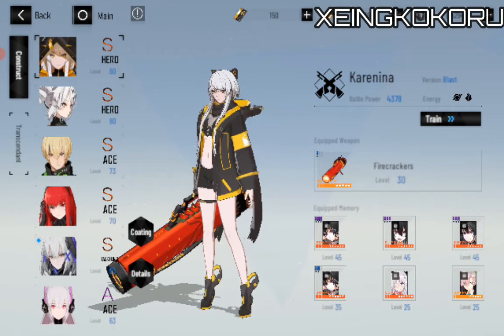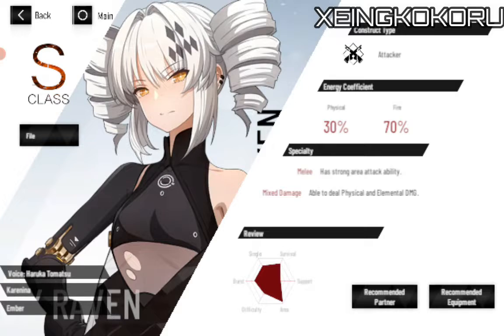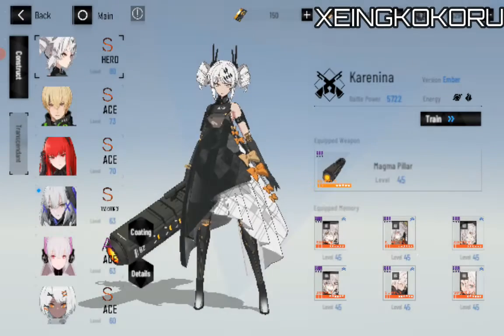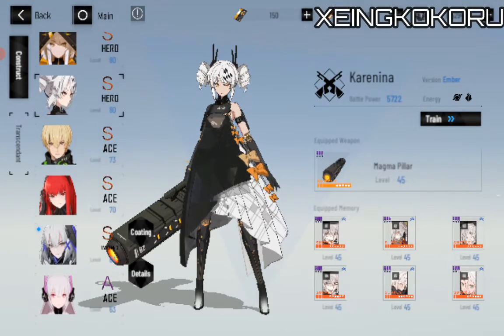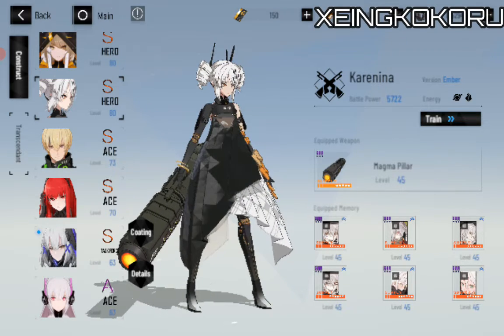Yeah, this one's a little bit yandere. And this one is the S-class — 30% physical and 70% fire. Taking off her jacket and releasing weapon destruction, Karanina is able to unleash the full force of her flame wrath to burn away everything in her way. You can see it here — she's wielding some kind of cannon.